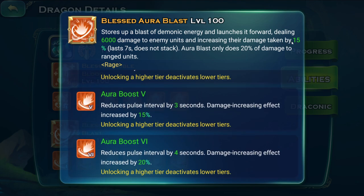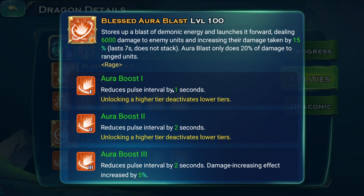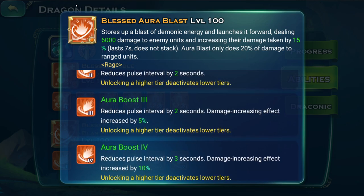The damage is almost similar to Repulse, but Blessed Aura Blast also increases the damage taken of the units or army it hits, and does 20% damage to ranged units. This ability can target both the backline and frontline in front of him, so he hits quite far. In the early game, getting this on a ruby dragon could be game-breaking — anything in front of that dragon will just die almost instantly. This can also be put on an onyx dragon.